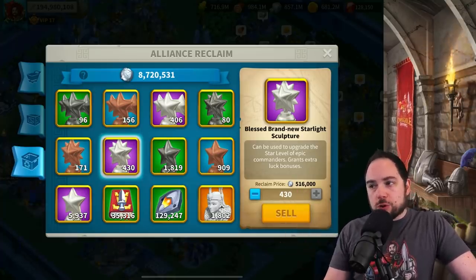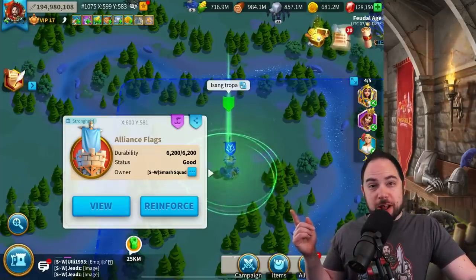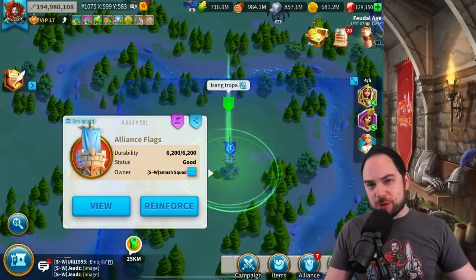Selling off things like your purple stars — which you almost certainly don't need once you've maxed out the epic commanders you wanted — is probably a solid strategy as well. Of course, there are also the green and blue stars, which are really easy to sell too. Our one-troop flag finished overnight, so somebody tell the king we need to rebuild it.